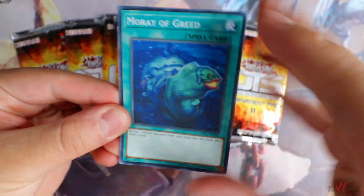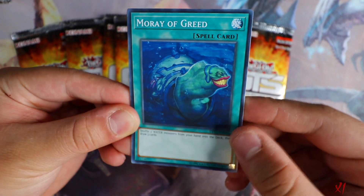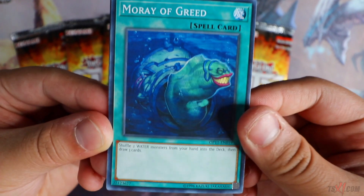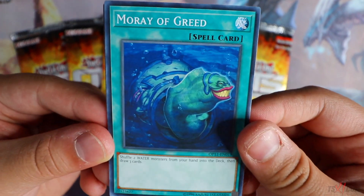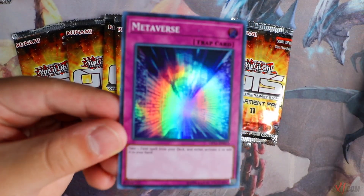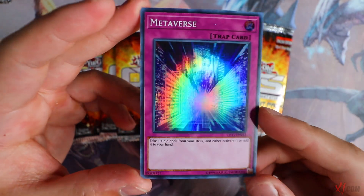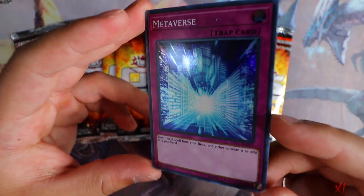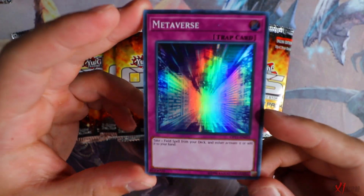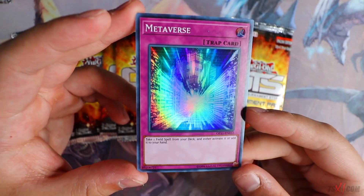Come on, if we can get one Ultimate Rare that'll be good. So we got Moray of Greed — this card came as a Super Rare in an Astral Pack, I believe. Moray of Greed: shuffle two water monsters from your hand into the deck, then draw three cards. This card can definitely be abused in Mermails. Stronghold the Moving Fortress. Metaverse — super rare Metaverse! This card came as a Rare in Court of the Duelist. Too bad this card is at one now but it's still pretty cool to have as a Super Rare as a one-of in your deck.